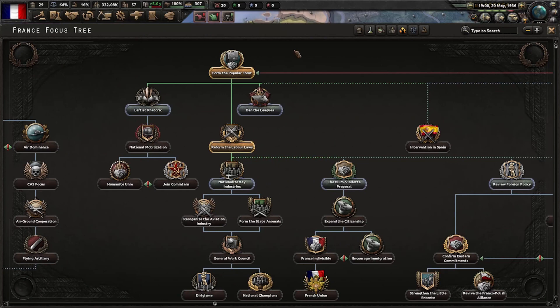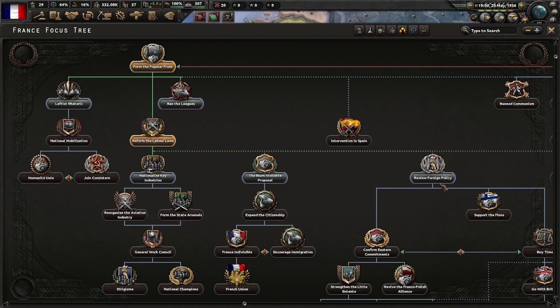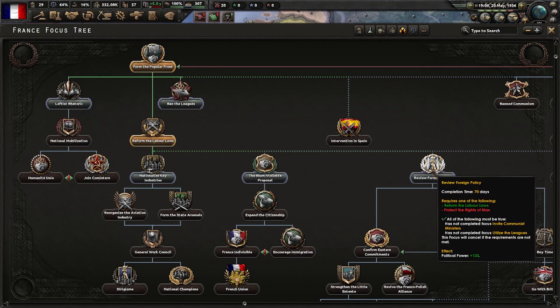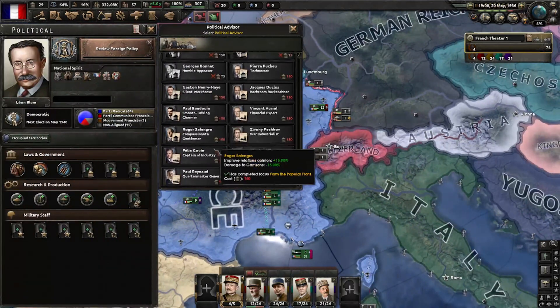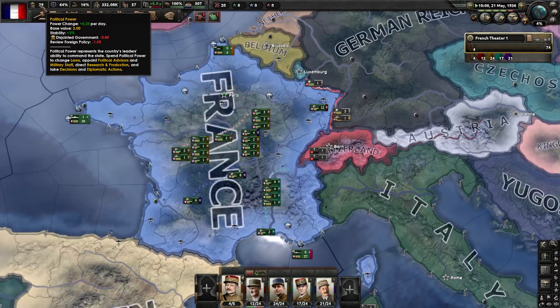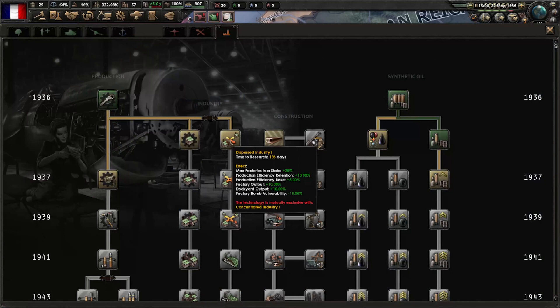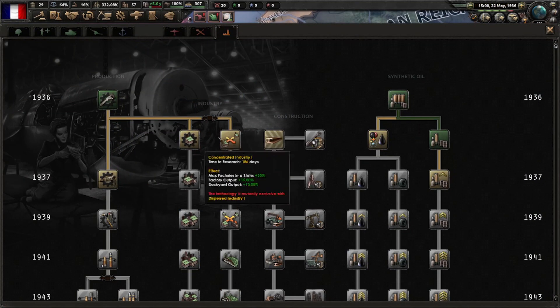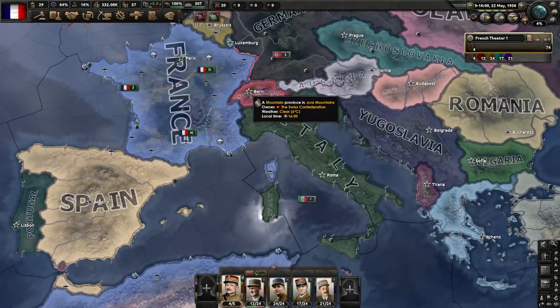There we go. Now we can immediately run to Review Foreign Policy, which is what I'm going to do, because I want that political power so I can hire the Silent Workhorse. So we can actually start getting a bit more political power — we're getting one every four days. I prefer dispersed industry, just because I will be moving my factories around a lot, and I want that retention.